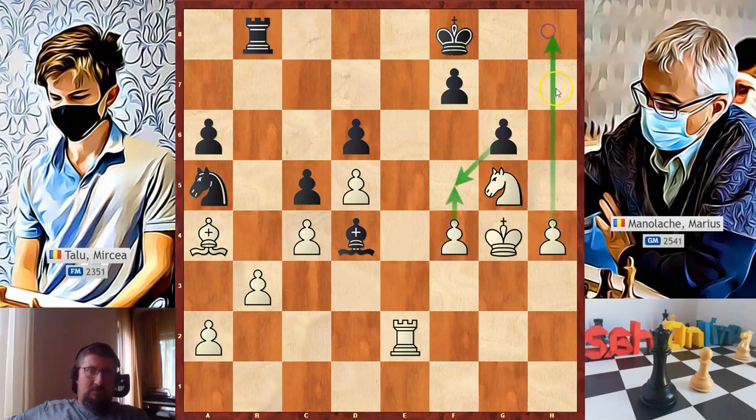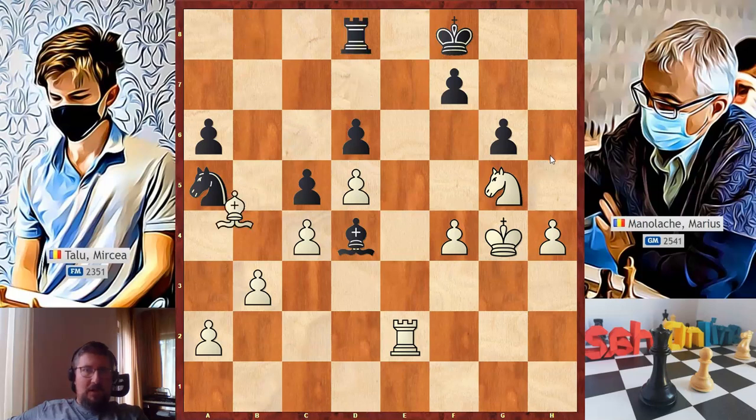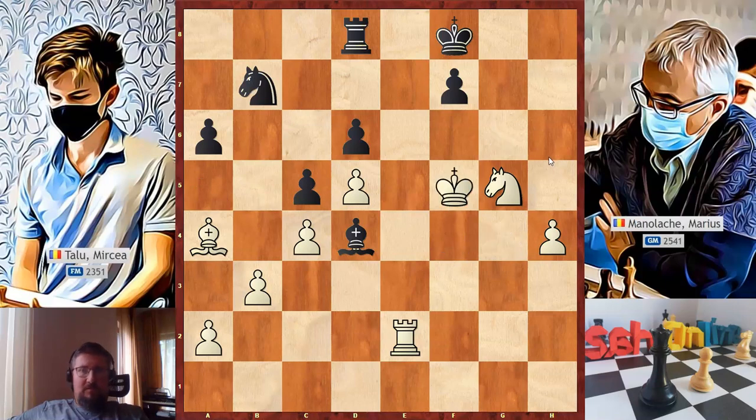If black takes on f5, white will have a passed pawn on the h-file. Knight to b7, bishop to c6, knight to a5, bishop to d7, rook to d8, bishop to a4, knight to b7, f5, g takes on e5, king takes on a5 — and now white has a passed pawn and can start pushing it every time his opponent allows. Black now has three weaknesses: a6, d6, and f7. He also has to take care of white's passed pawn, so his defense is really stretched. If white manages to exchange one more piece, black's defense will collapse. This position is definitely winning for white.